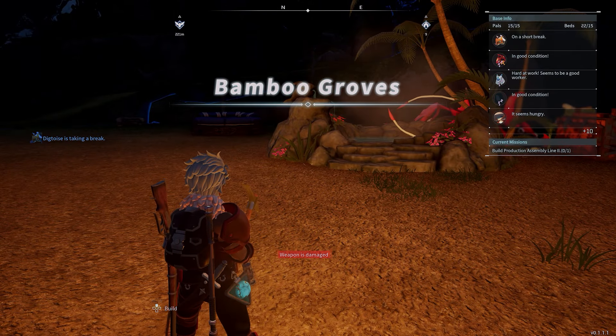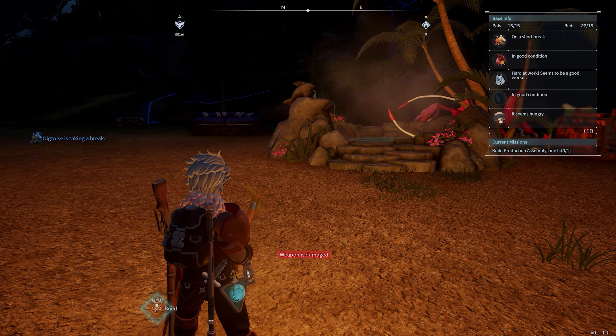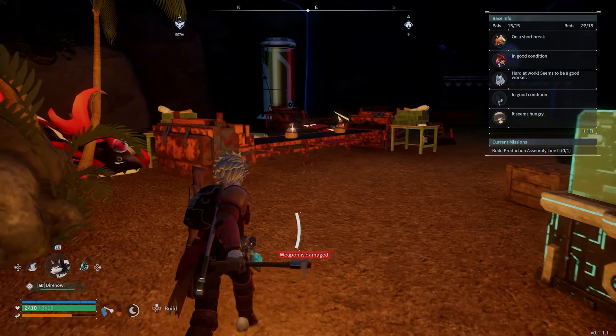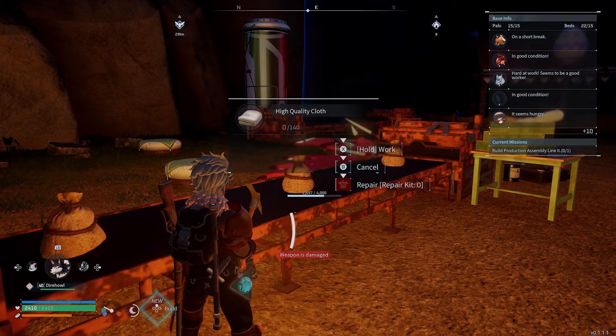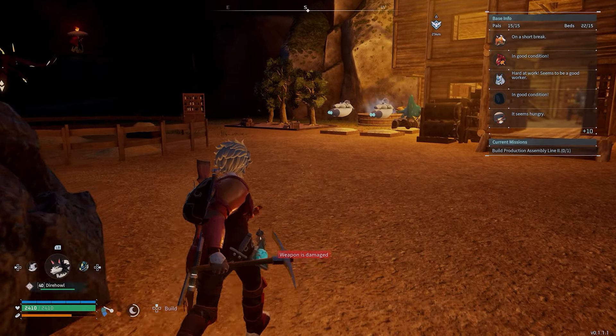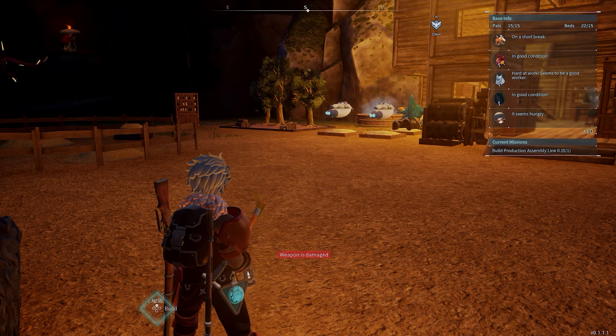If like our server yours is bugged and the pals don't do work while you're there, it shouldn't apply to pals that are assigned to something — so if they're assigned to an assembly line or a farm they should still be fine. Nice and quick, nice and easy — get what you need and get back to the game. If we helped you out today, do like and subscribe, we appreciate it, and I'll see you in the next one. Take care!